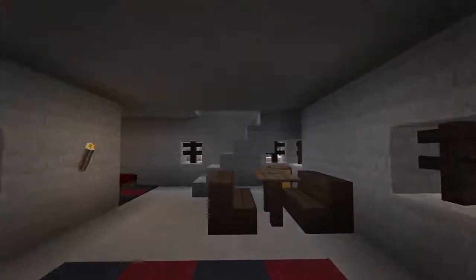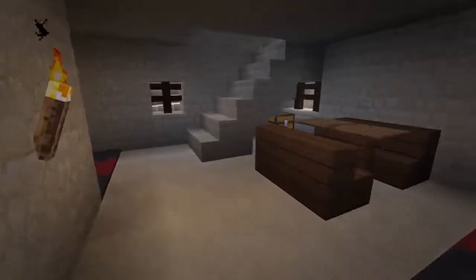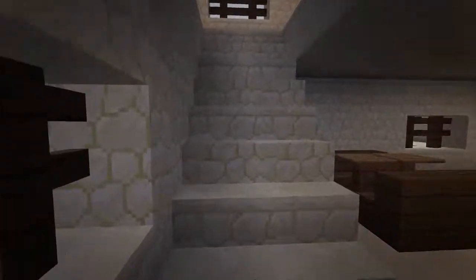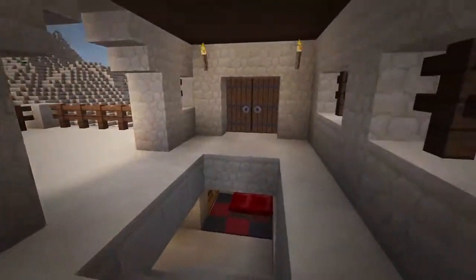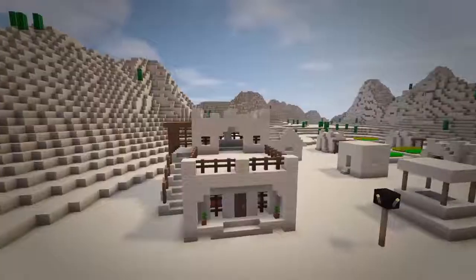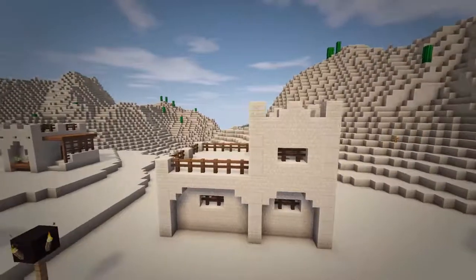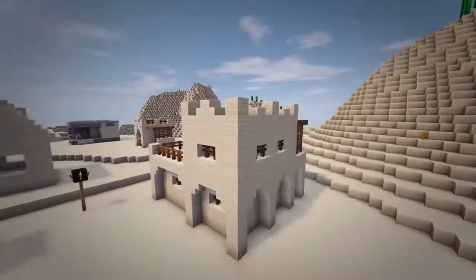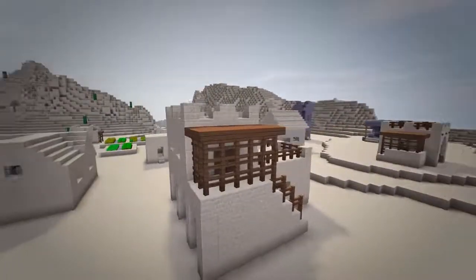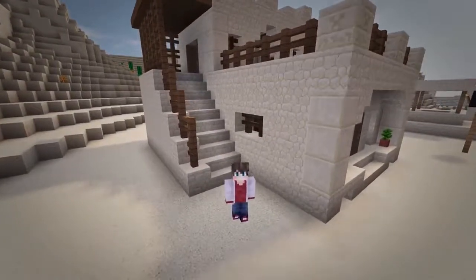It's entirely up to you if you want to add furniture and decoration to the inside as this will presumably be for the villagers. However you can see how I designed it here. So that is going to be all for this desert village large house tutorial. Be sure to stay tuned for the next episodes in the series as I will be remodeling all the structures in a desert village as well. Any feedback and rating is much appreciated, and I'll hope to see you guys in the next video. Later guys, bye bye.